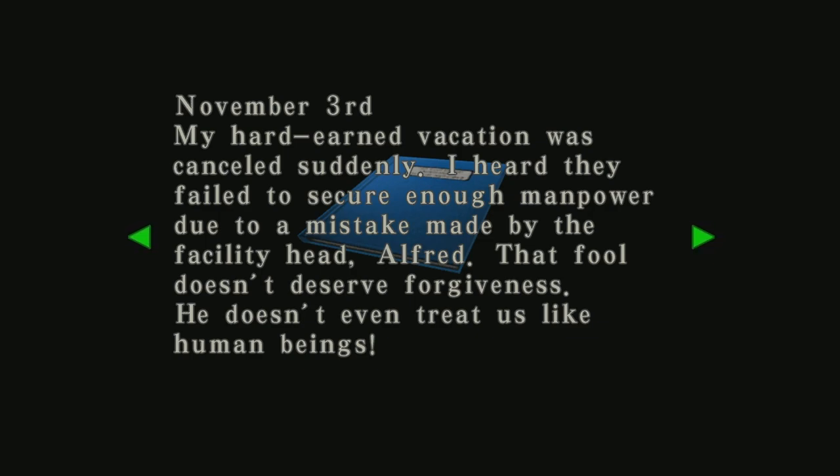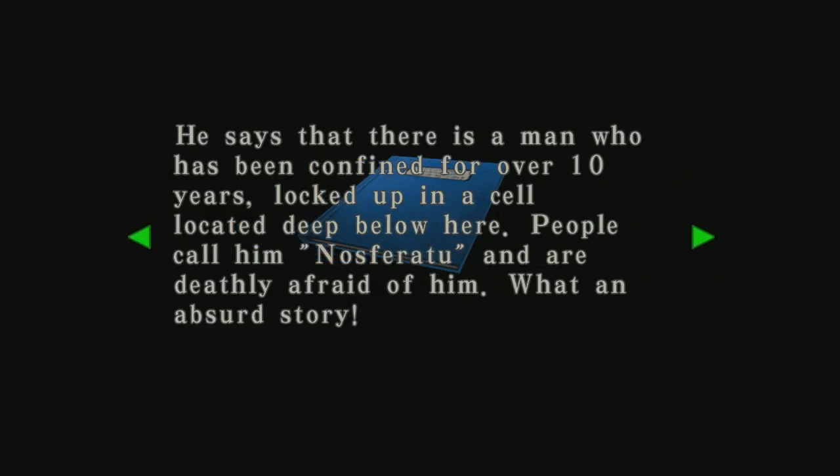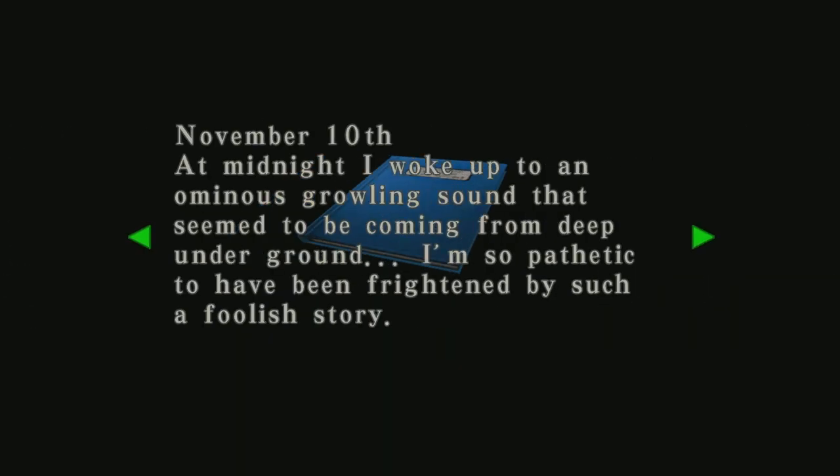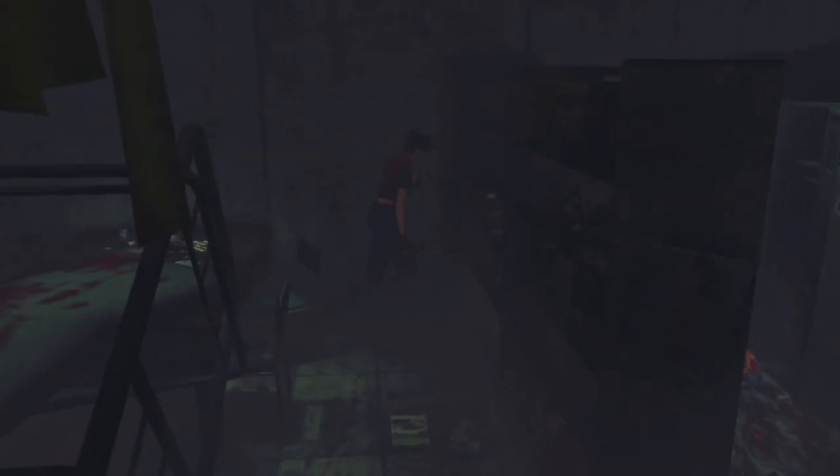November 3rd: 'My hard-earned vacation was cancelled suddenly. I heard they failed to secure enough manpower due to a mistake made by the facility head Alfred. That fool doesn't deserve forgiveness — he doesn't even treat us like human beings.' November 5th: 'There is a man who has been confined for over 10 years, locked up in a cell located deep below here. People call him Nosferatu.' November 10th: 'I woke up to an ominous growling sound coming from deep underground.' Yeah, you're not wrong, dude.